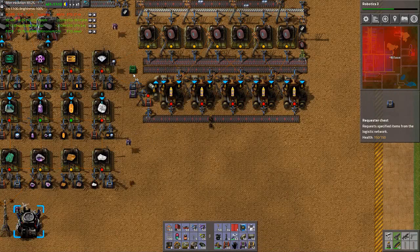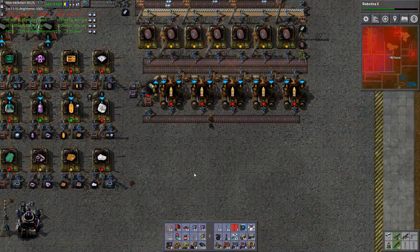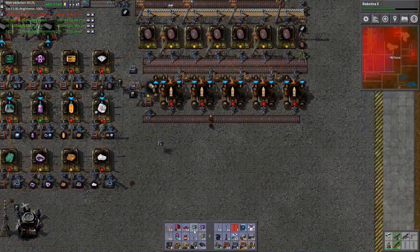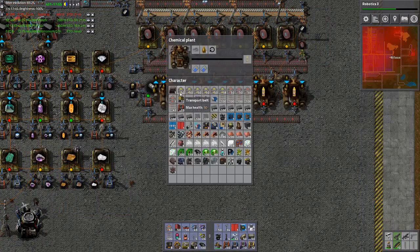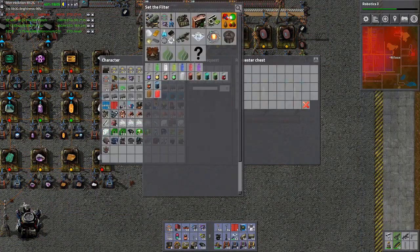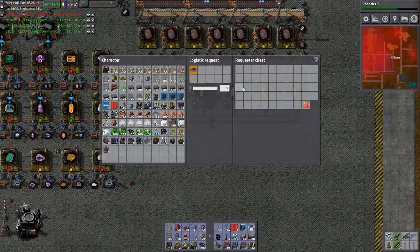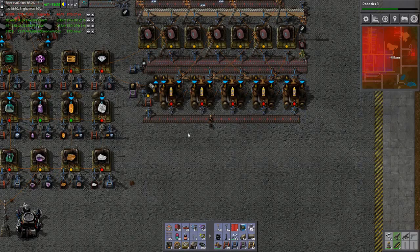Now I also need to provide — I think I need a separate requester chest for this. This one is then requesting alumina — and I know I have alumina, I checked. I'll do 100. Let's see how this goes.